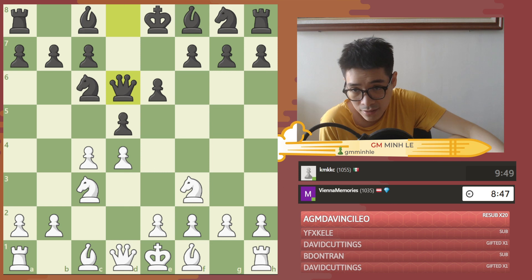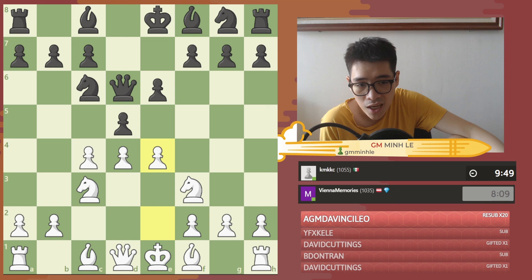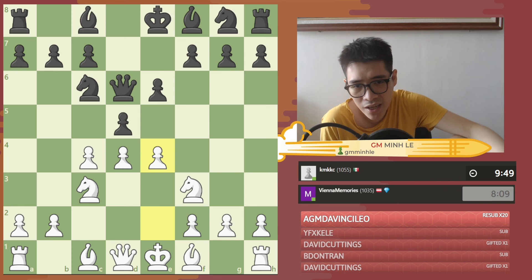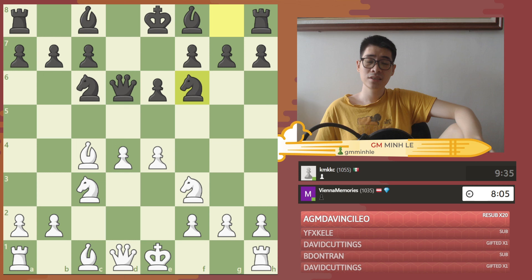In the game I play e4 instantly and put him under pressure. It's not simple for him to decide what to do in the center. Even with the best move, something like d4, I can just take on e4, then Qb4, and play Nc3 again — and his queen is misplaced in the center. In the game he played Nc6, which is even worse.